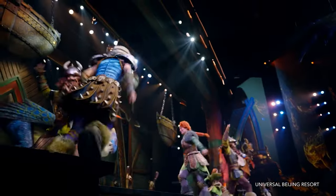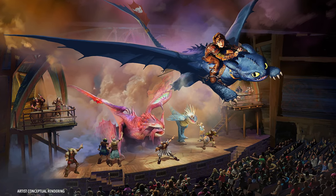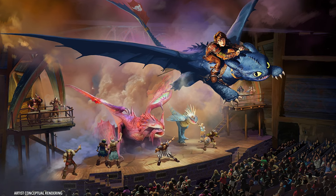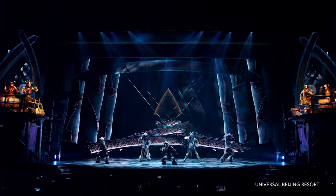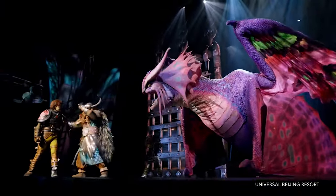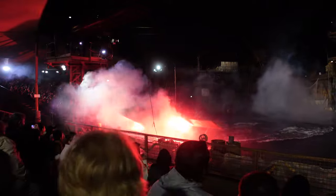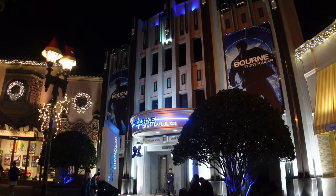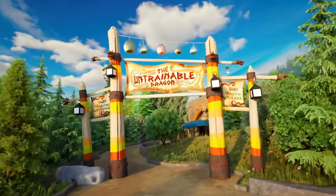The Untrainable Dragon is a live show experience described as a Broadway-level production that brings home the DreamWorks mantra of heart and humor. It already exists at Universal Studios Beijing and from everyone who's been it's absolutely incredible — live actors, physical sets, giant dragon puppets, and a 27-foot Toothless that flies in the air. This is what I'm looking most forward to, and it seems like it'll be the signature show for Epic Universe, similar to Bourne Stuntacular or Waterworld.